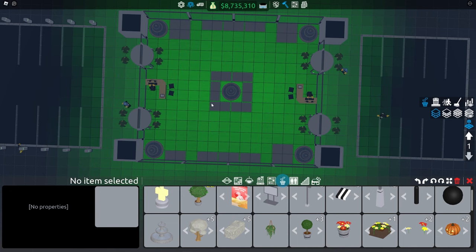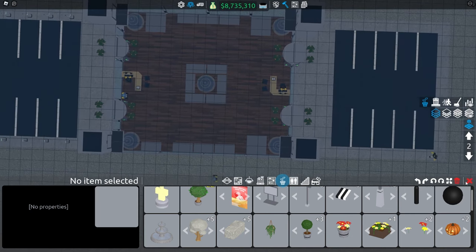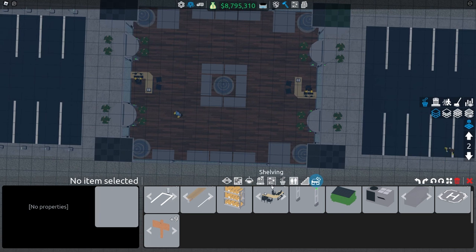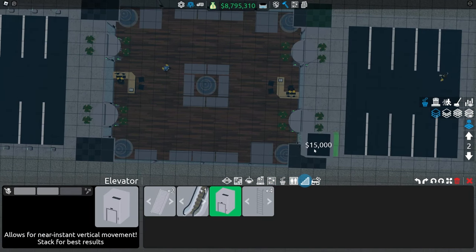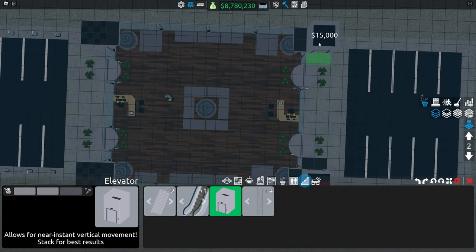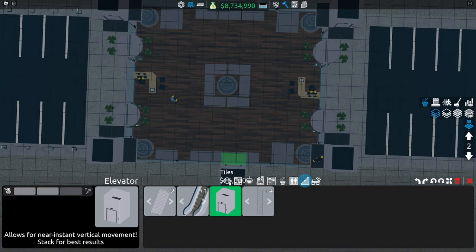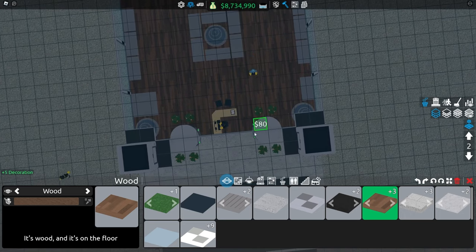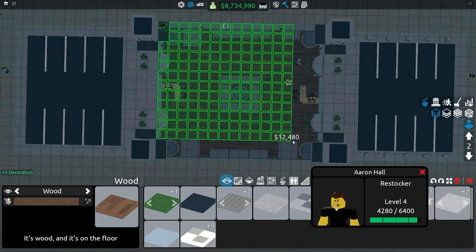So this is the first floor. Moving on to the second floor — this one is a bit more difficult. I realized I had put the elevators incorrectly on the second floor, but they're going to face inwards like this. This makes it so customers will walk out as if from the other floor, so we can make both floors entirely symmetrical.